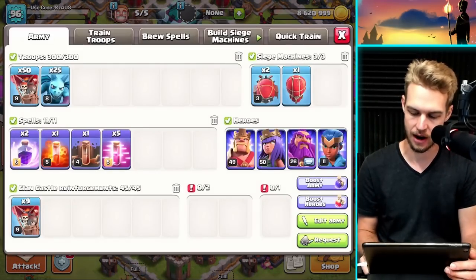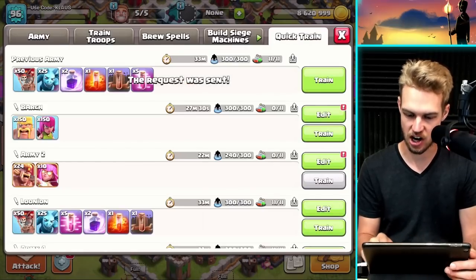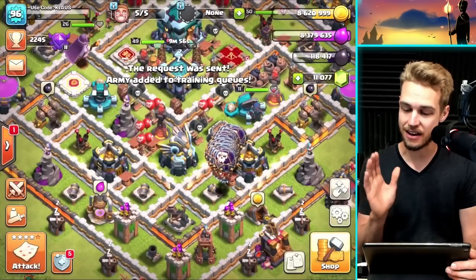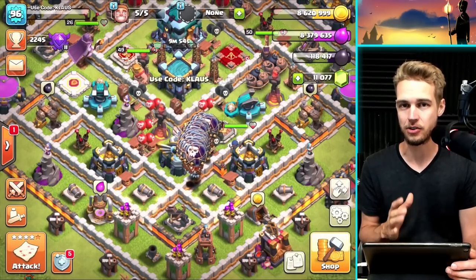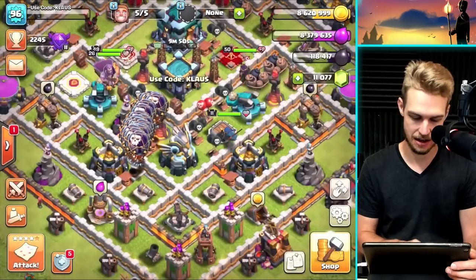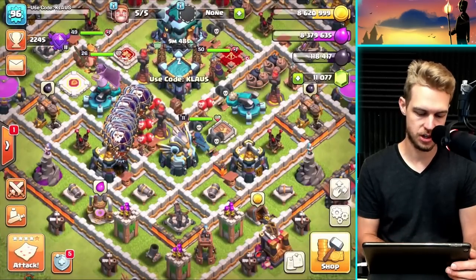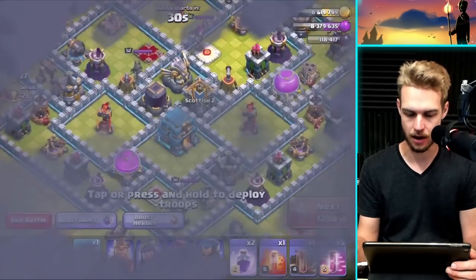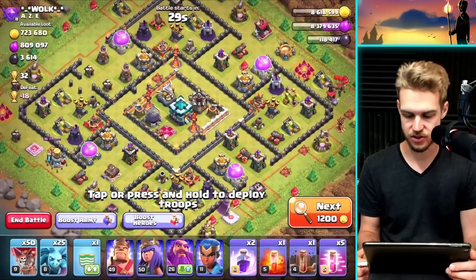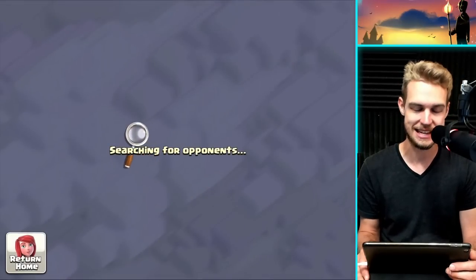We are now in a really good position. I didn't think it was doable today, but finding that halfway-dead base kind of changed everything. We're now at 118,000 dark elixir — we just need 7,000 more and we'll be in good shape. I requested a Clan Castle, but all I'm missing is a Rage Spell. I've got a Stone Slammer, so let's go do one more.